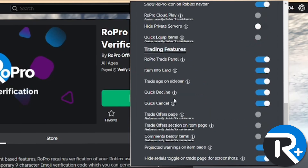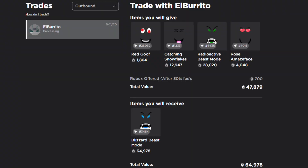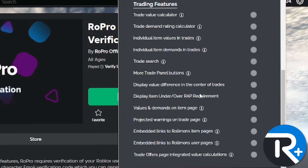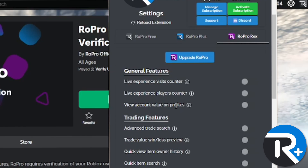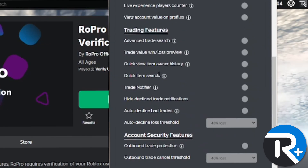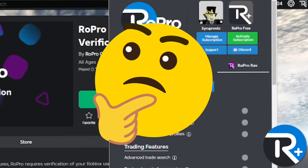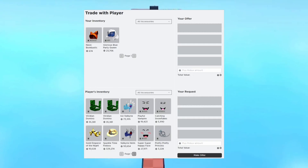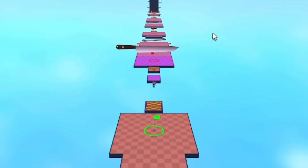For subscriptions like RoPro Plus or RoPro Rex, you get additional trading features — calculators for value and demand, trade search, live visit and player counters for games, trade notifier, quick item search, auto decline trades, and more. These are really good for people serious about Roblox trading. I don't think you should get them unless you're serious into trading, but it is a really great extension. I found it really useful and still use it sometimes.